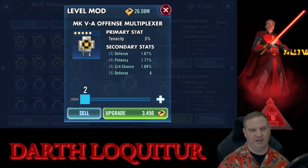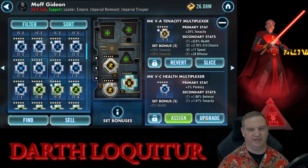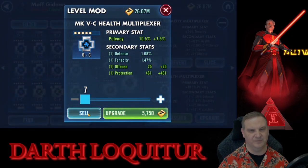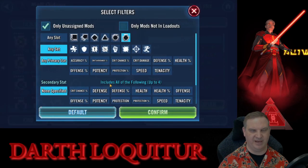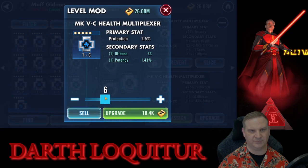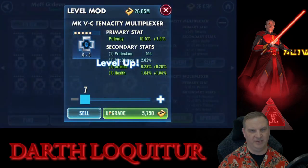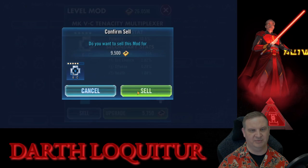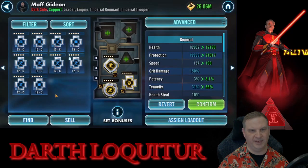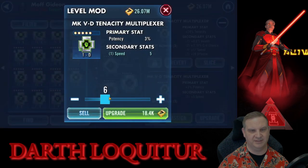Here we've got an offense mod with a tenacity main stat. Regardless of what the substats are, you're not going to pick a tenacity main stat if you're trying to build an offense set on a character that hits hard. When you see that kind of a mismatch, you don't even play with it — you just sell it, get rid of it. Protection on a health mod — when we get some bad stat lines, off it goes. We've already got one bad stat line, we'll develop it. We don't get speed, we don't get tenacity — there's really not a reason to keep this. Here we've got a health mod with tenacity, and we just sell that out. If we're looking for tenacity, we're typically going to be looking for a tenacity mod with tenacity.